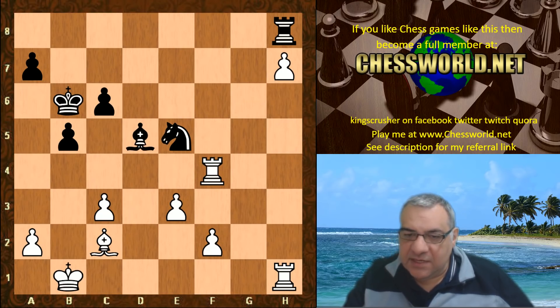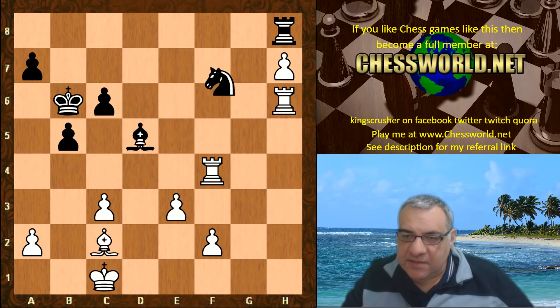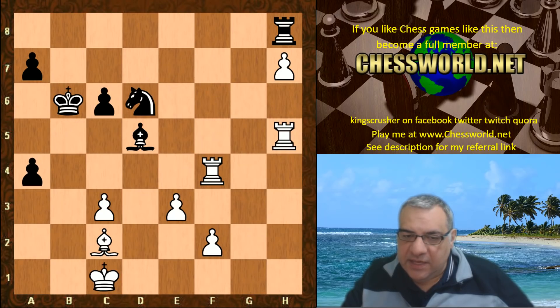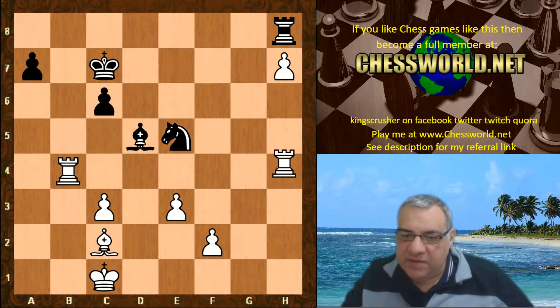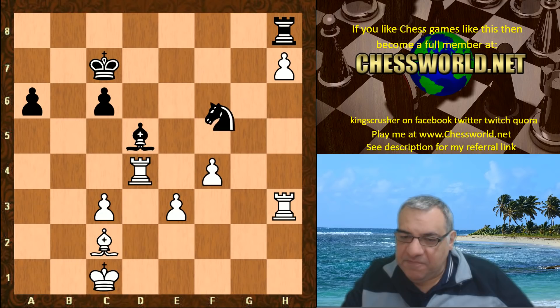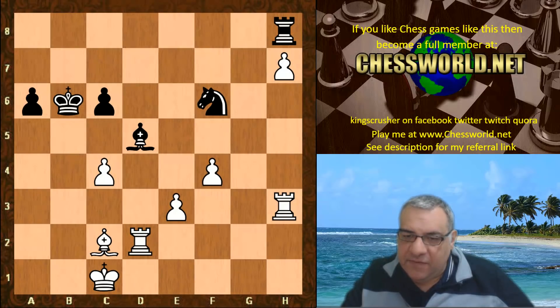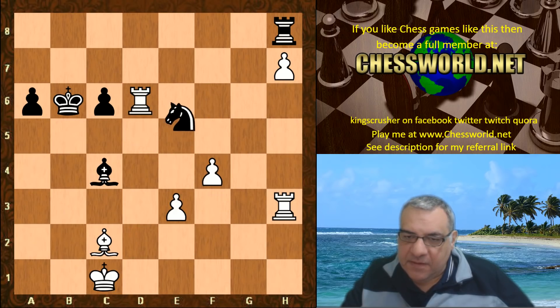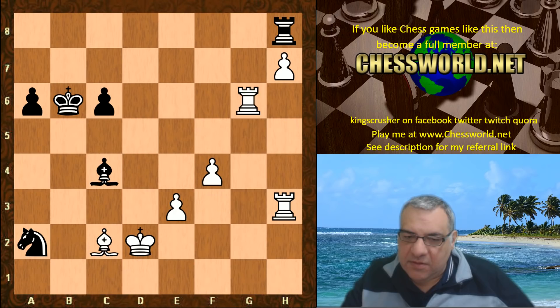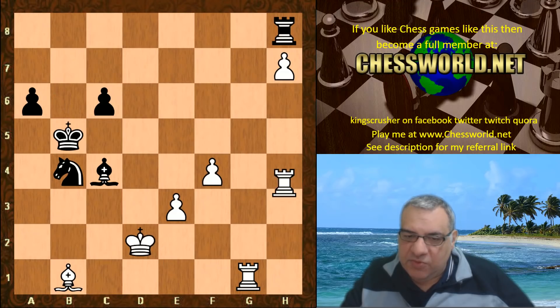That rook is attacked with bishop d5, which has moved. It's just a matter of managing the counterplay a bit. That fractures black's pawns a bit more on the queenside, weakening them — nice technique here. c4 gets control of a few things like the e4 square coming up. Black is getting into real trouble; that h-pawn is extremely dangerous.